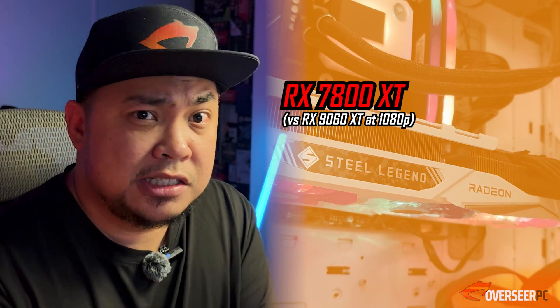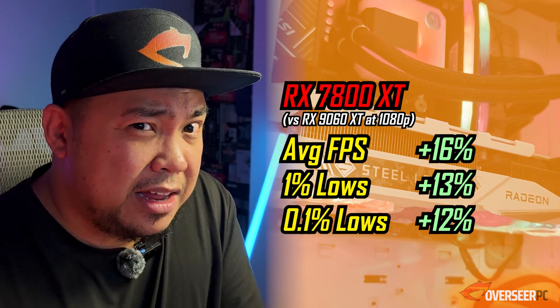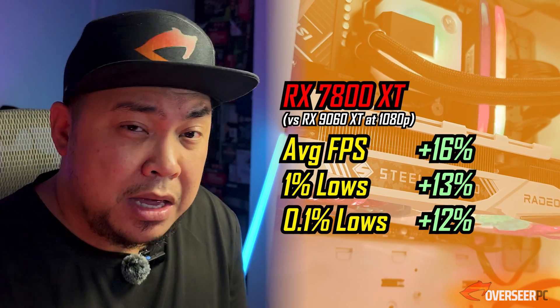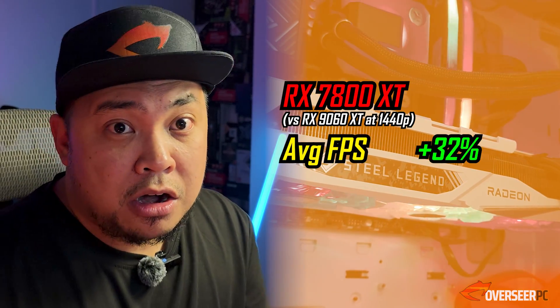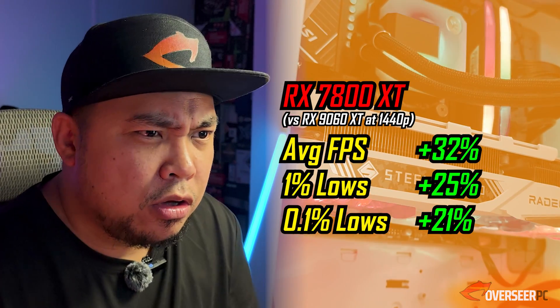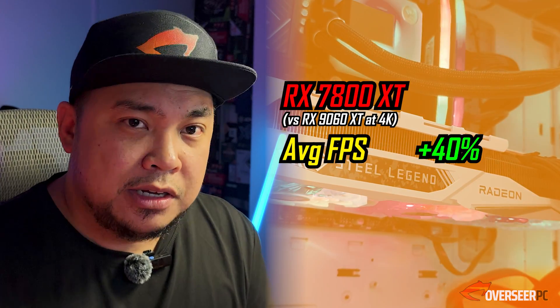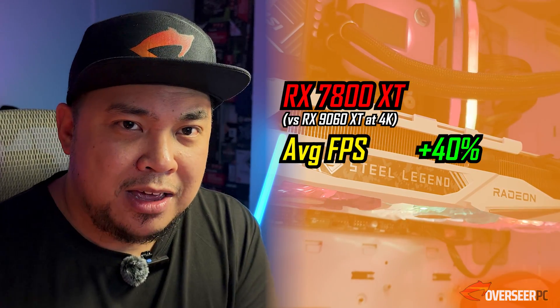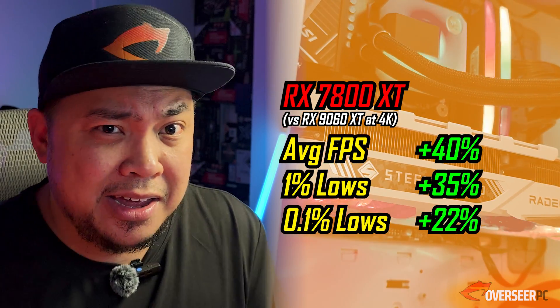Overall stats: at 1080p the RX 7800 XT gives about 16% better average fps and 12-13% better lows. At 1440p it's about 32% better average fps and 20-25% better on the lows. At 4K the lead extends to about 40%, which makes sense since the 7800 XT is a 1440p card versus the 9060 XT which targets 1080p.